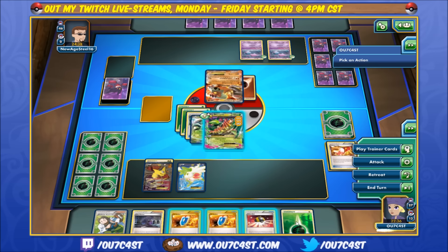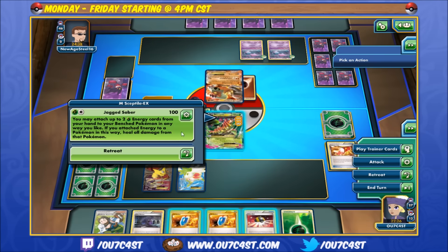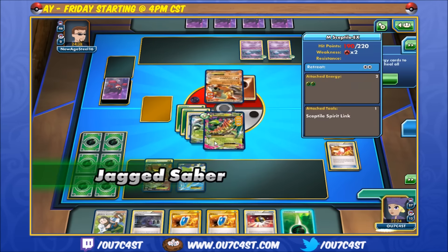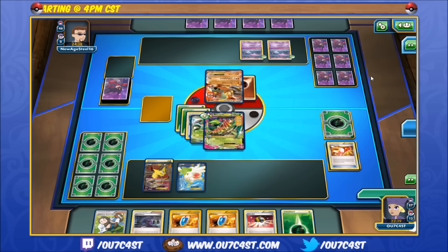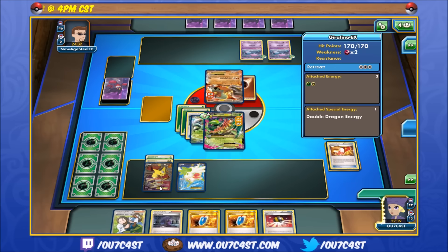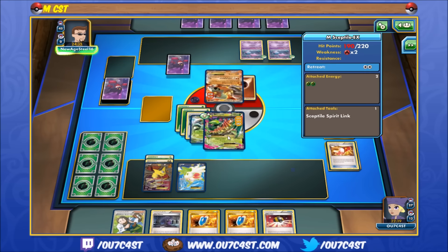Usually here I would maybe get out another Shaymin — toss up a VS Seeker and perhaps Birch or something. But I think next round I'm going to go ahead and play Hex, so I'm just going to leave the hand how it is. We would attach this to him — there you go, attach it to him. Now if he had damage, he would have been healed.